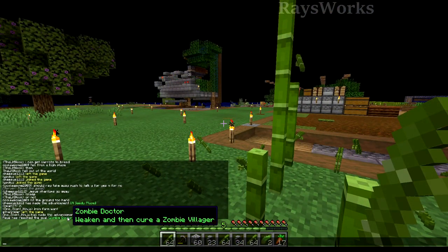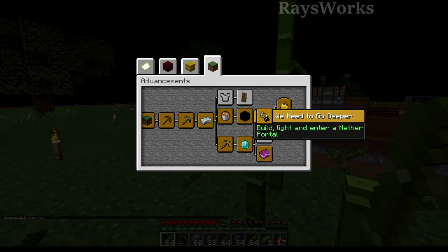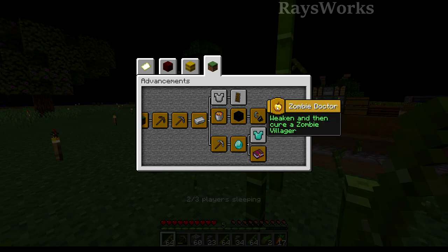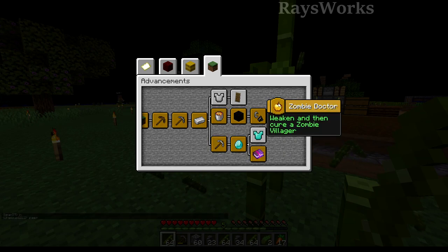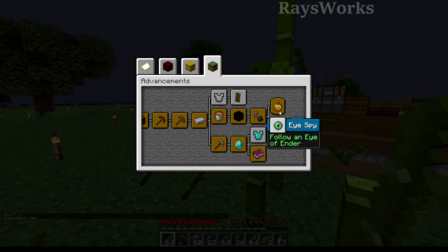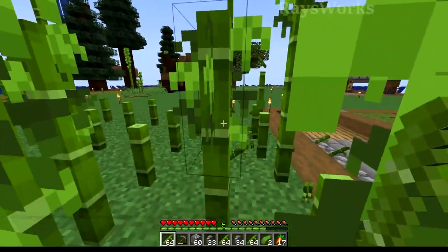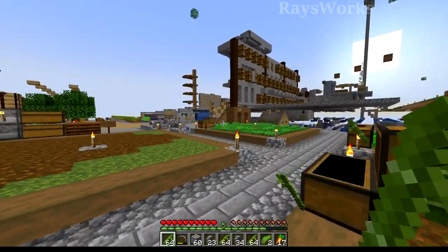We just got the advancement for curing a zombie villager. It also helps us complete a branch of the advancement tree, which is really amazing. Now we have villagers so we can start breeding two villagers together, start crop farms, get tons of villagers, train them, and make iron farms. This is going to open up the door for so much stuff.